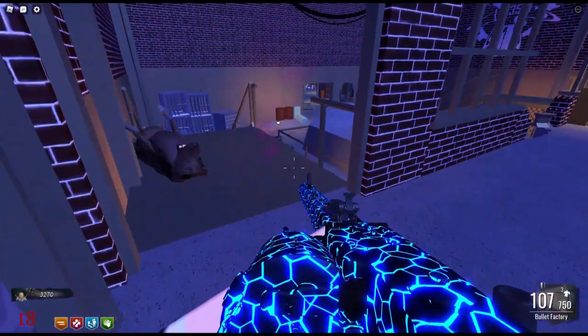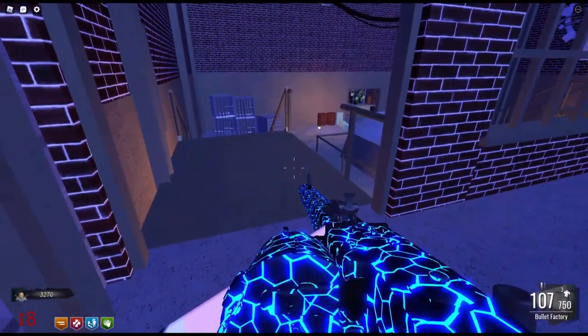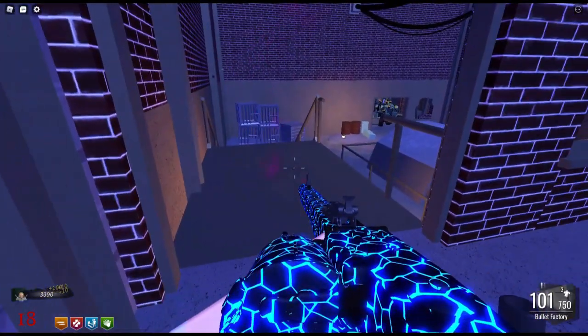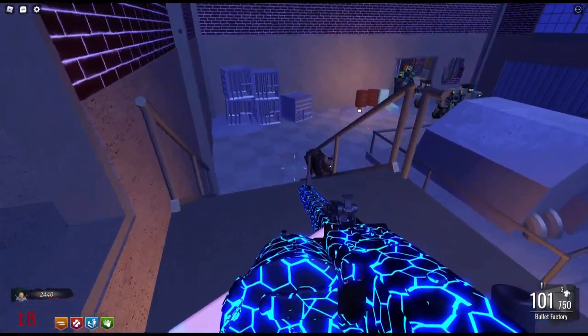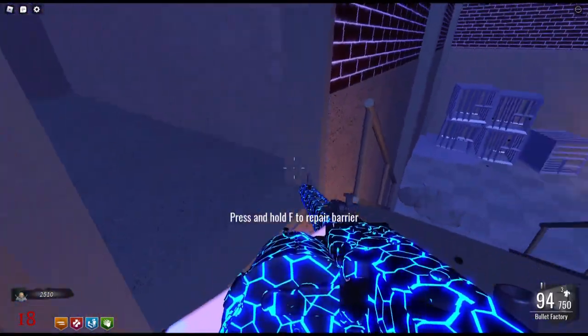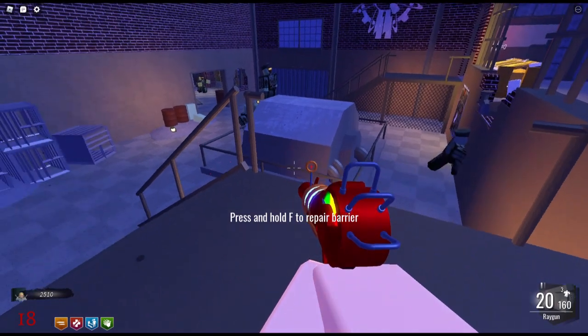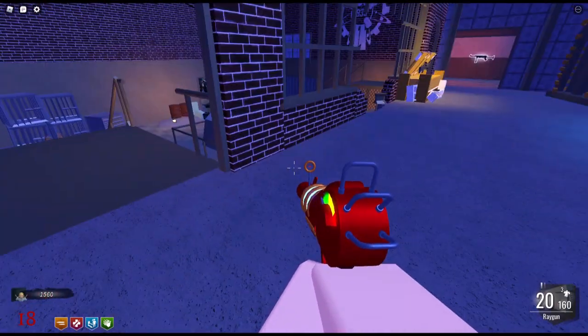One of the weirdest things that goes on here — this is Teleporter Room A. The zombie tracking gets really messed up in here, and it might be a good place to camp with friends. Notice I'm over here trying to rebuild the window and I open up the mystery box without even knowing it. I'm hitting F, and I end up grabbing the ray gun out of the box and opening it up again from way over here.